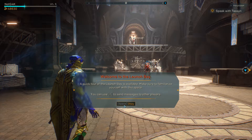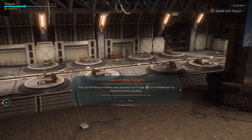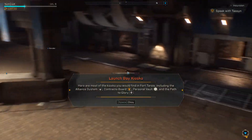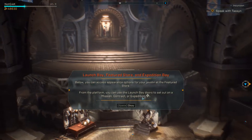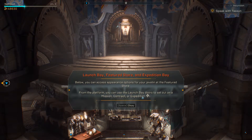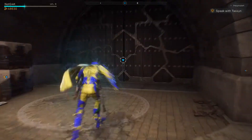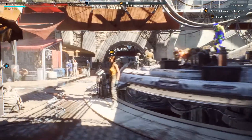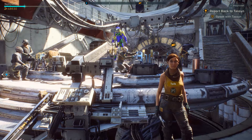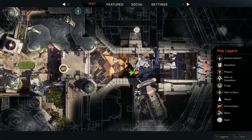A quick tour of the launch bay is available. Make sure you familiarize yourself with this space — you can actually send messages to other players. The launch bay provides easy access to a forge for freelancers to customize the javelin. Here are most of the kiosks you would find in Fort Tarsis, including the alliance system contract. We're going to continue — I'm going to speak with Tarsan.